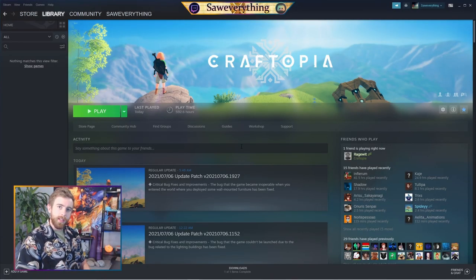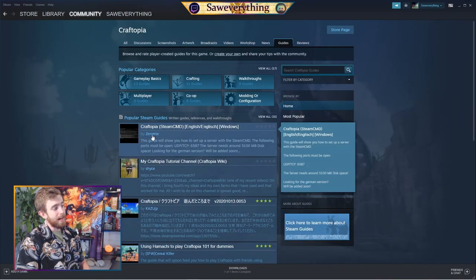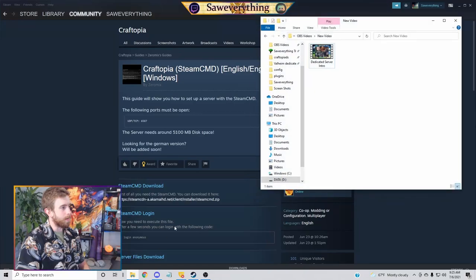Navigate to your Steam library, find Craftopia, and we're going to start with Guides. We're going to be looking for the SteamCMD guide by Zero Mix — thank you, sir, most appreciated. Before we get started here, to stay organized, I want you to open your File Explorer.